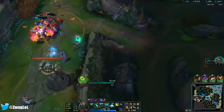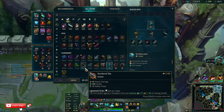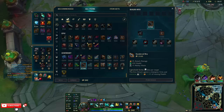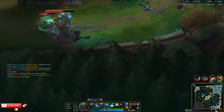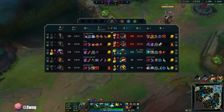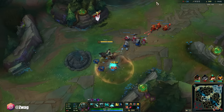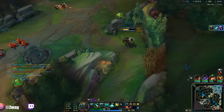I have Stridebreaker now. Stridebreaker into Sundered Sky — Sundered Sky's not gonna heal me a lot but it's gonna give me a crit plus a ton of stats, I think it'll be the move. Buying a Ruby Crystal is actually better than buying a Longsword — it gives 0.1 extra AD and the same stats. My team's starting to throw a little bit. I think this game's gonna go to 30 minutes. If I can dash in and Stridebreaker-slow him and get sped up — oh I now have attack speed, this is actually a really good Pyke item.